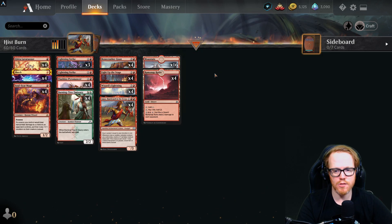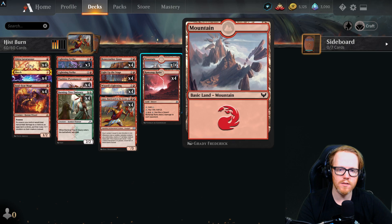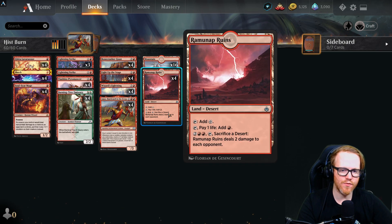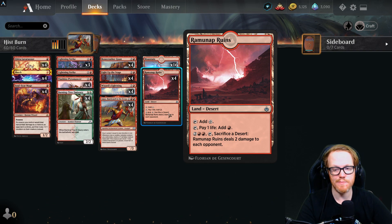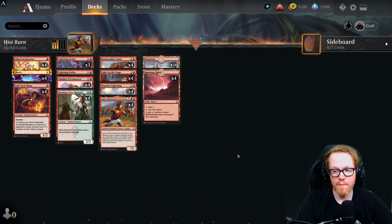The mana base is 16 Mountains and four Ramunap Ruins. Ramunap Ruins taps for colorless, taps for red mana at the cost of one life, or for four mana it can be sacrificed to deal two damage to each opponent — built-in burn that makes it especially useful in this style of deck.